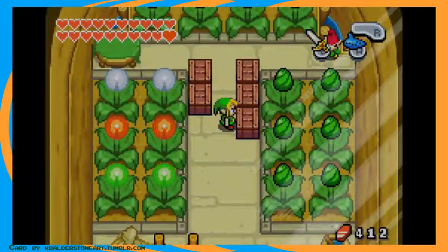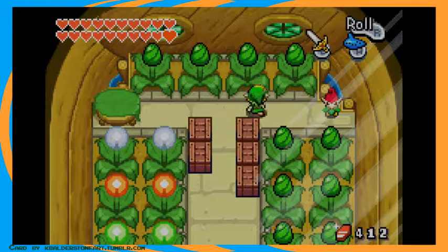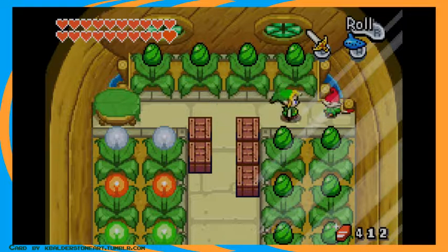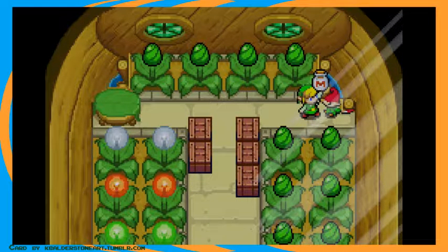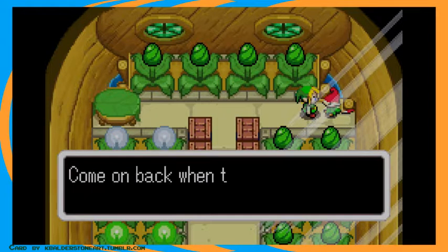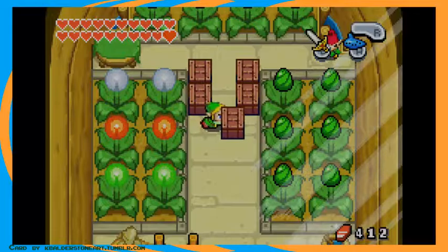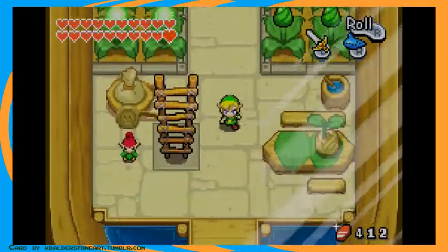Anyway, this is a very dickish spot because this is where a Kinstone fusion is hidden. You have no guarantee of ever finding that, so I'm making sure to highlight that here. That space is incredibly important for 100%. Over here is a heart piece — normally you just bomb that and it's a really good early game heart piece. Let's fly again, because this time we're going to Hyrule Town.